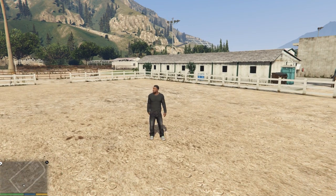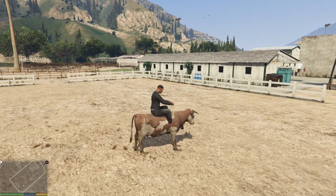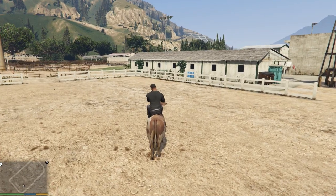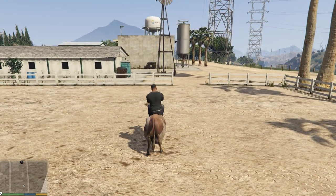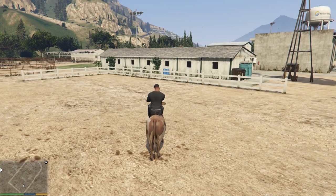So how do you use the mount mod? It's actually pretty simple. For the time being, all you need to do is hit the End key on your keyboard, and you get spawned on top of a cow. And this cow is now your valiant steed to take you around the city in. Control-wise, it's a little bit strange, though.